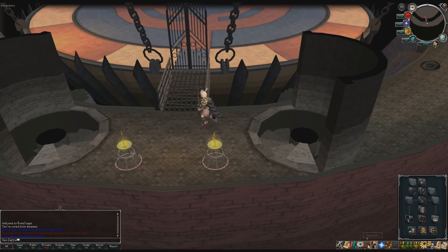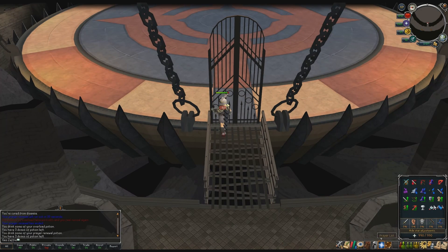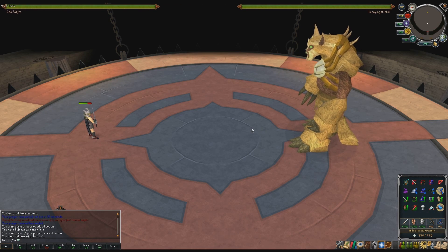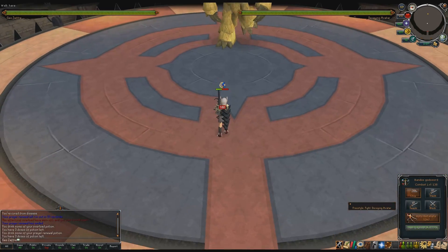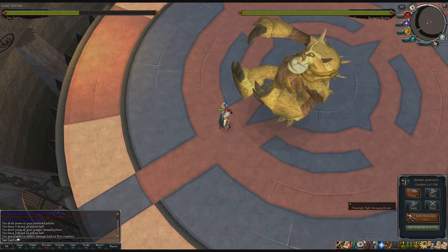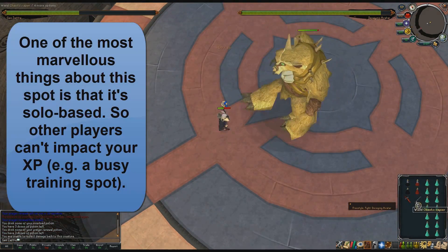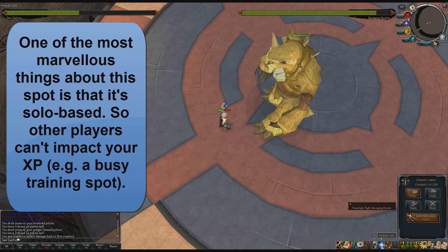Hey guys, Joe here and it's time for a new video. I'm going to show you an awesome way to train your attack, strength or defense and get some awesome hit points XP as well. With this spot you can get anything up to 240k melee experience an hour — 180k attack experience an hour plus 60k in hit points. 240k an hour is really fantastic, especially for a spot that doesn't require that much clicking.